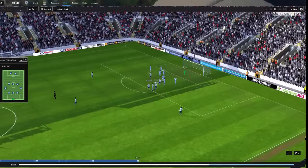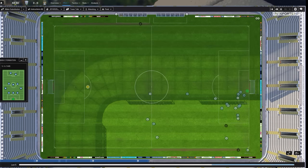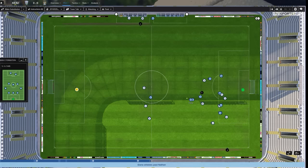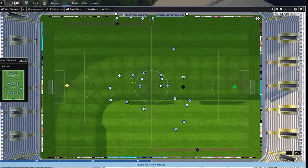Our wingbacks now force City to make changes to their tactic. With their wingbacks now on defend duty, City will lose all threat they can generate from the flanks, depending completely on their front two players to hold up the ball and get others involved in the play. And I don't see that happening.